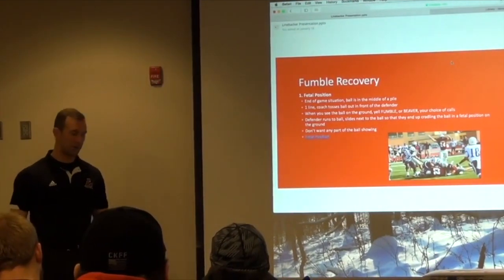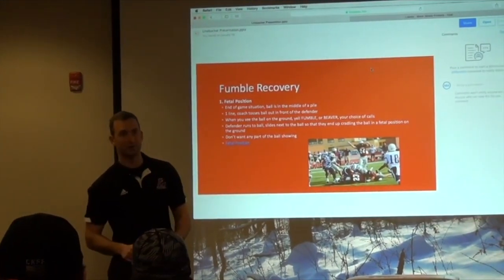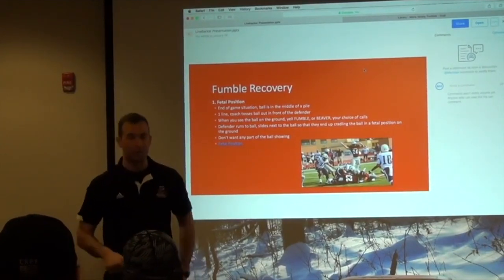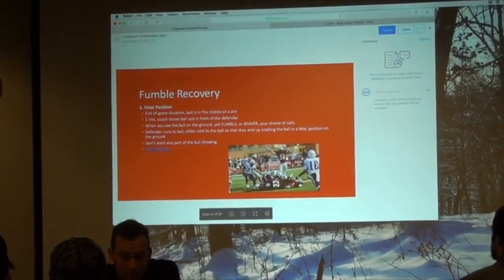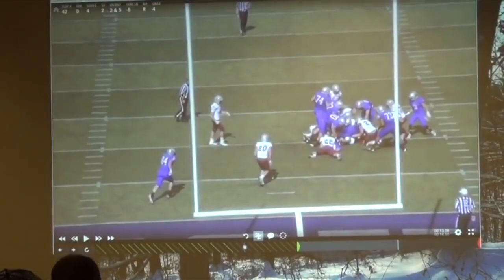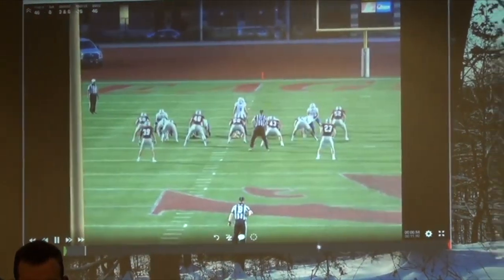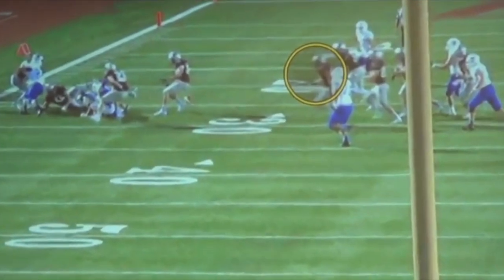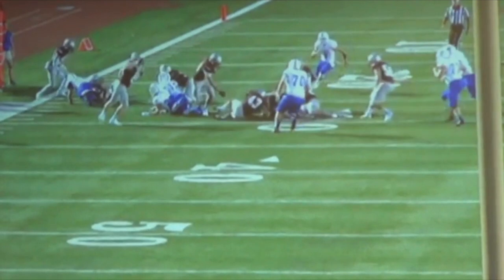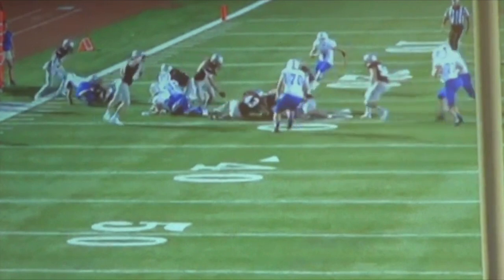This is used at the end of the game or if it's in a pile, and it's going to be used with all players, not just linebackers. We want our players to approach the ball from the side, slide in, and cover up the ball. We want them to cover up the ball and lay on their side so that no point of the ball is out or showing. Here you'll see the linebacker slides, gets on top of the ball in a fetal position, and covers it up.